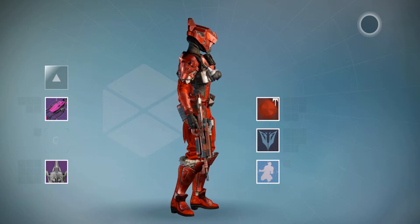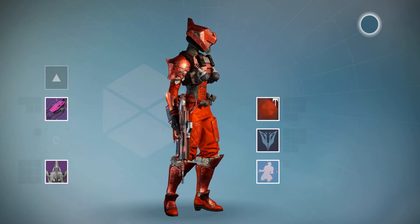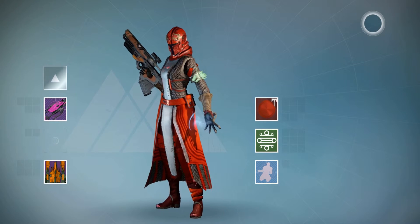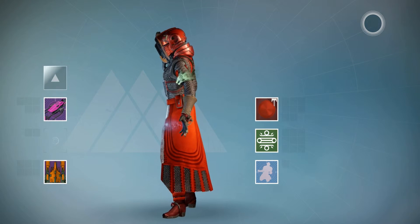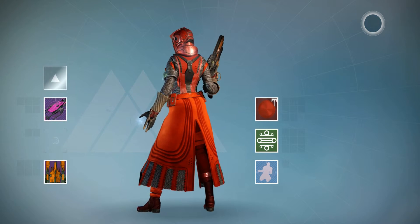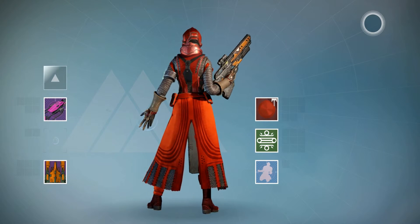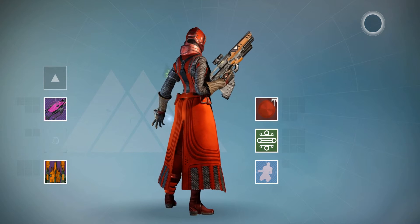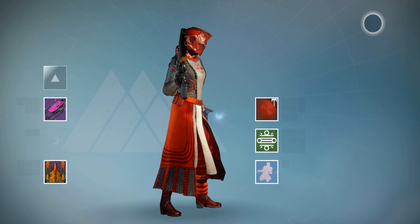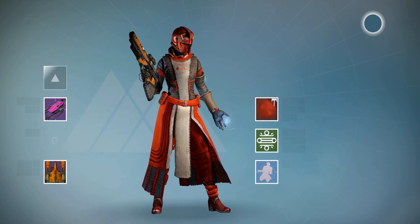Bright yet subdued — well, not too subdued, it is red after all. Very nice on the Titan. And here's the Warlock — again, we're using the Rise of Iron item here with the chainmail, which is not really being coloured by this unfortunately. Still very grey and metallic, but the coat is very vivid, very nice, and we've got this white bit down the middle here.